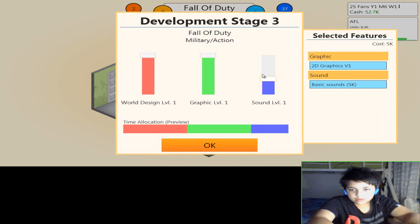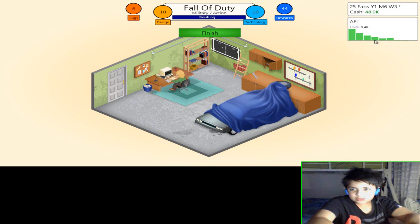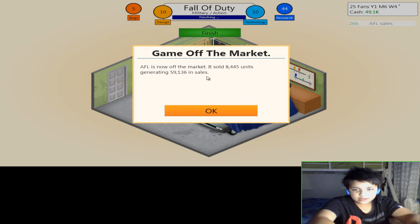The sales graph goes up and then back down again. AFL sold 8,445 units generating 59,136 in sales, which is actually quite good for your first game.